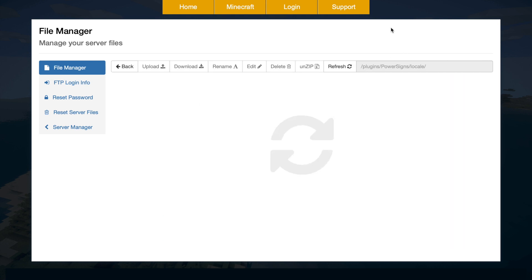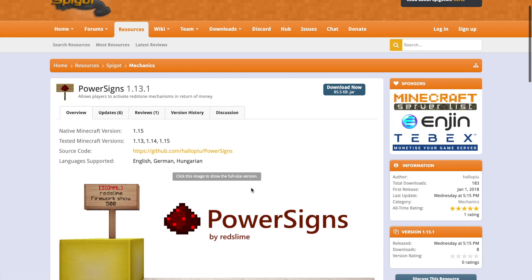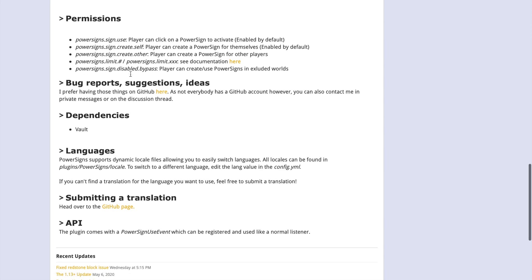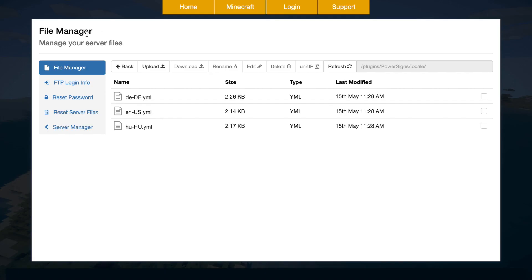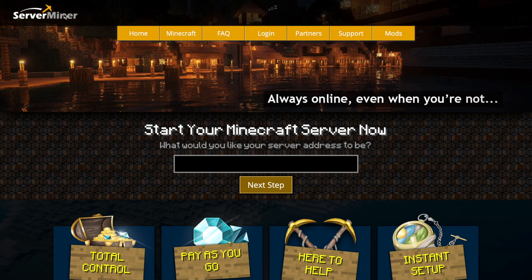Heading over to the Spigot page, you can see it's updated to the latest version of Minecraft and there's lots of information including permissions — give those to players you want to be able to create and use signs. If you need any help, contact the developer. If you need a server to host on, check out serverminer.com for the best and cheapest hosting around. Subscribe, like, comment, and I'll see you next time!